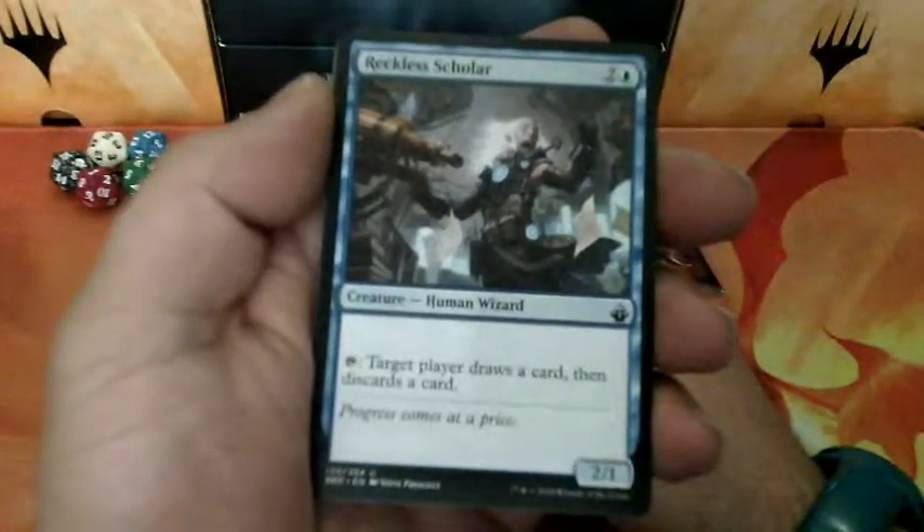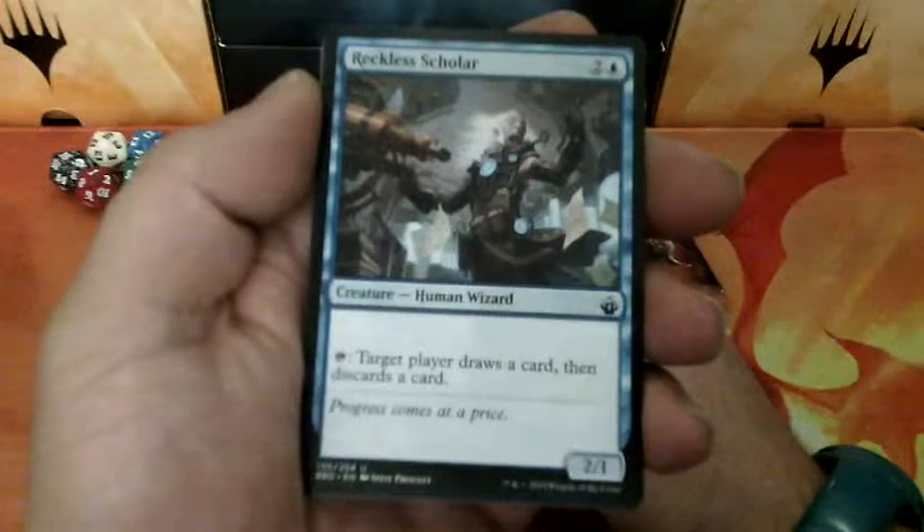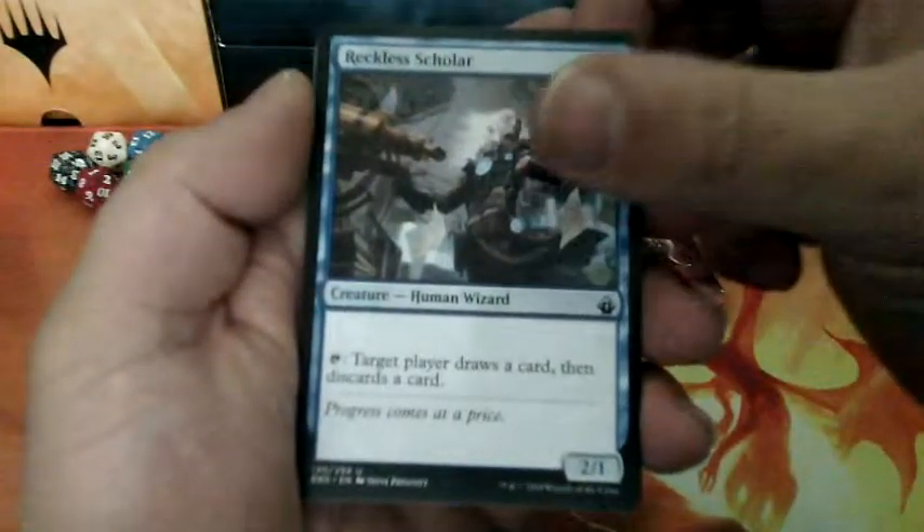Reckless Scholar, three drops. Tapped: target player draws a card, then discards a card. And it is a 2-1.